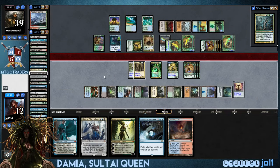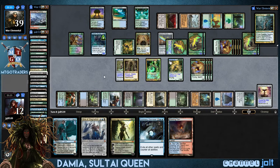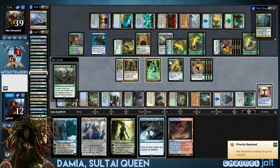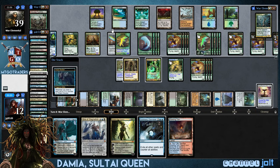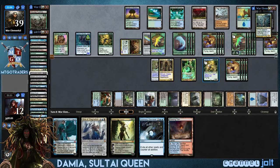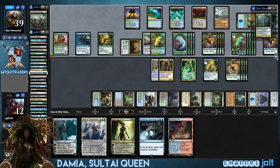Alright, so we've got something to do over here. We can get into some Sire of Stagnation. Hey, thanks for that Clever Impostor — Villainous Wealth! Oh! Second Harvest! Dude, Second Harvest — I will never not be shocked by a Second Harvest. It is such a nasty card when they printed that, man. Oh, let's get the activation too! Oh man, beautiful. Look at all those little Hornets up there.